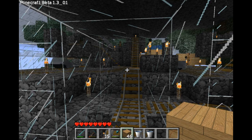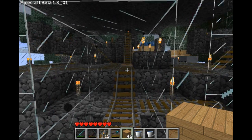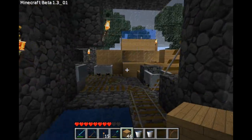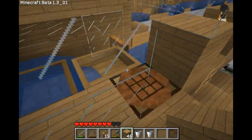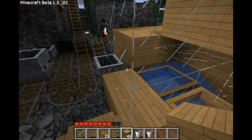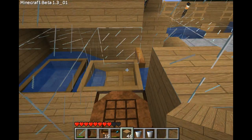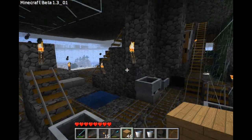Hey everybody. I was working on my minecart stuff but then I found out about this ice boat system made by Etho's Lab. I've got it set up right here. It's basically an alternative to minecarts that uses ice for rapid transport — same speed as a boosted minecart and you don't have to do anything manually. It's all automatic.